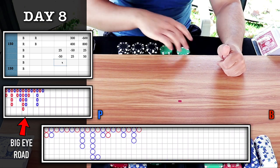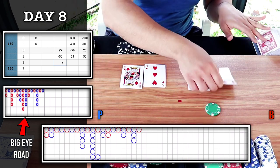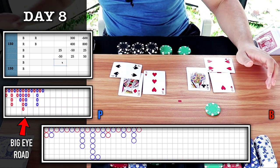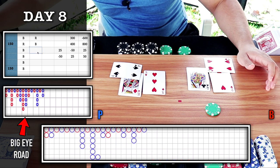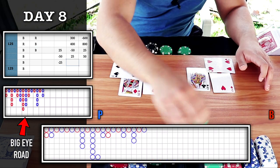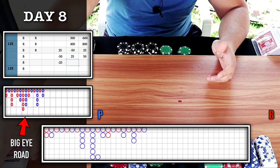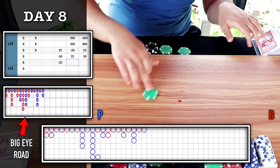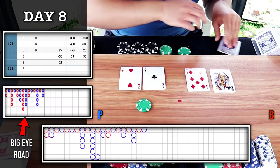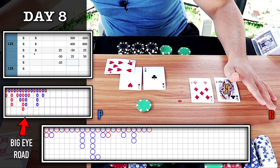No trigger — I'm going to keep playing the chop here. 25 on bank. Player wins — blue, minus 25. I have my trigger for majority six: two blues in a row. I'm going to place a bet on blue. Player — banker wins — we get a red instead.